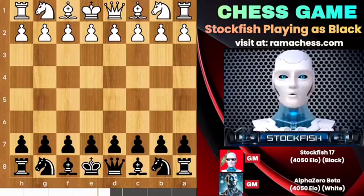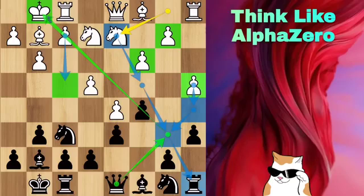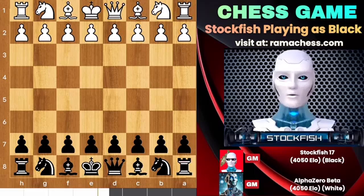Chess friends, today I played with the new AlphaZero engine. As you know, it has a 4050 Elo rating in chess and is a master of strategies and attacks. I am a tactical player and good at defense. Today I have the black pieces against it, so let's go.